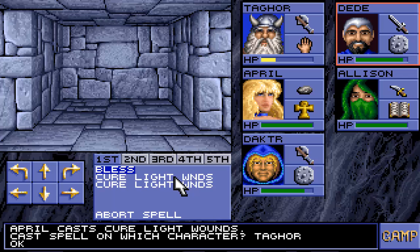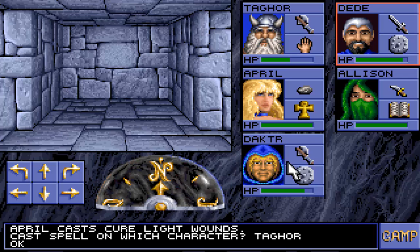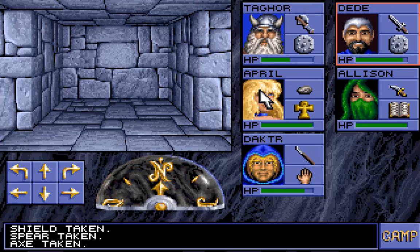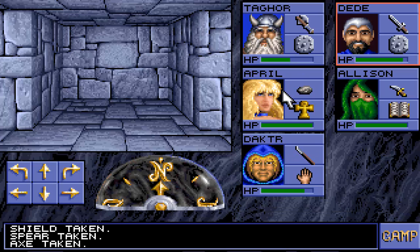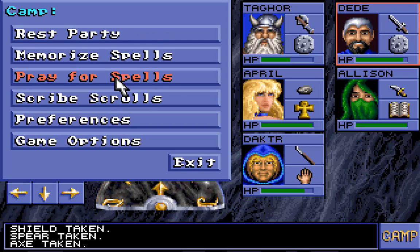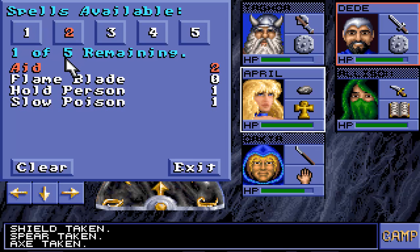We are going to cure his wounds. I am going to give him my shield and play as a backup character from now on. I could also use the bow. We don't have any scrolls. Praying for spells — we have bless, cure light wounds, aid, hold person, and slow poison.